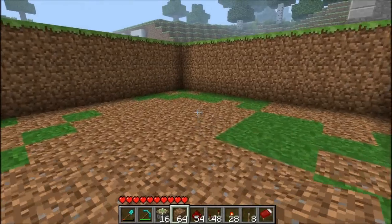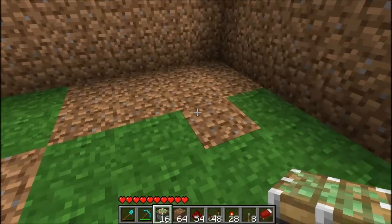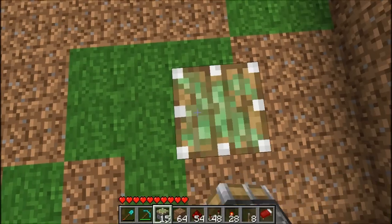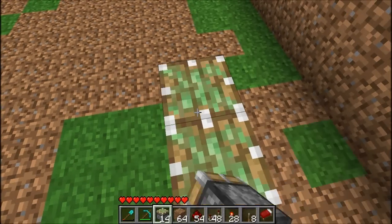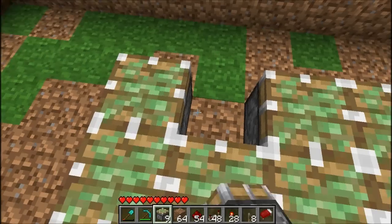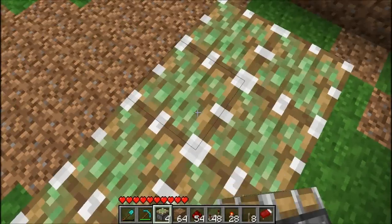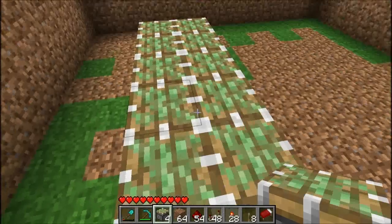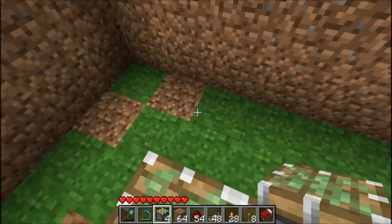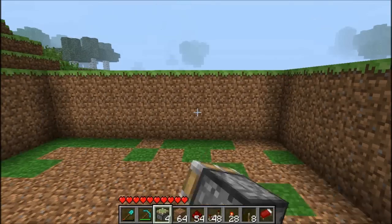Okay guys, I've just finished off this place here so I am ready to start building my hidden bridge. What you need to do is you need 12 pistons and you need to place them in this order — they need to face up. We need to make 2 lines of 6 pistons in here, and you need to make sure you're 2 blocks away from the sides, from the front and from the back, and 6 blocks away from the wall there.